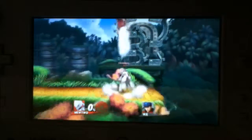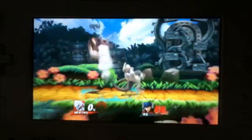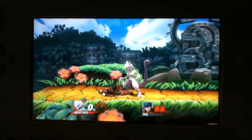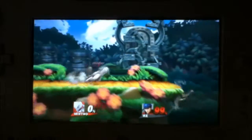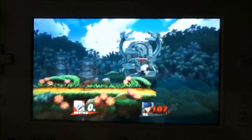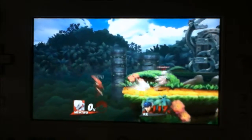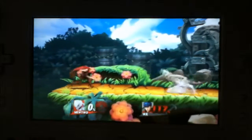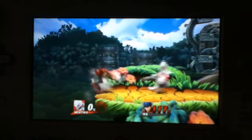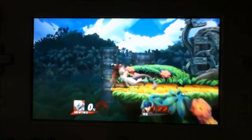This is the up throw. Down throw. Back throw. So that's the dash — Mewtwo's dash. That's the forward tilt, that's the name of it. That's down tilt. Up tilt looks like that.